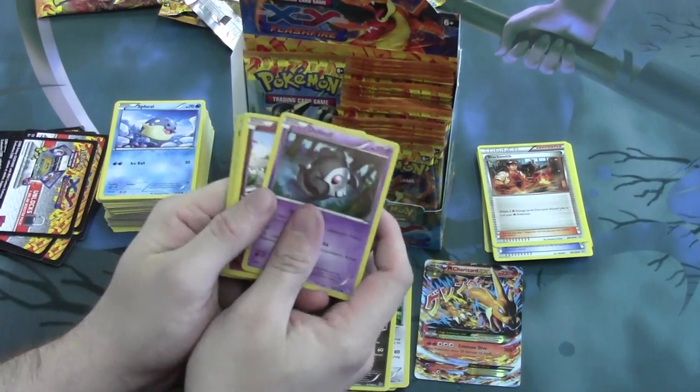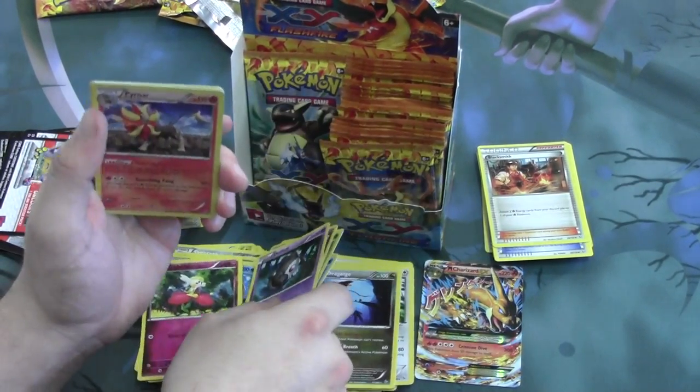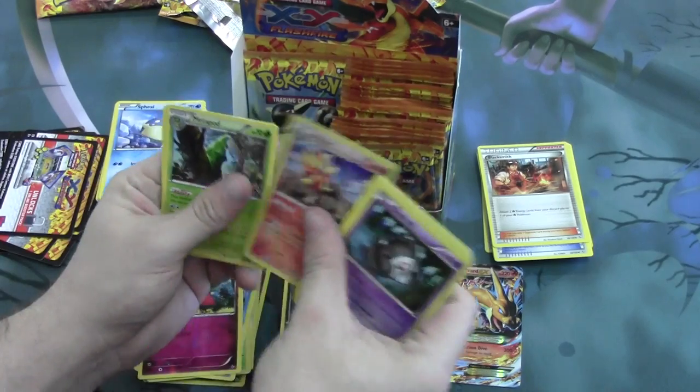Final pack of the left side. On Reverse we have a Flabebe, so we have the whole tree in Reverse Foil — pretty awesome. And we have the Holofoil Rare version of Pyroar, so we have two Pyroars. That's pretty good.